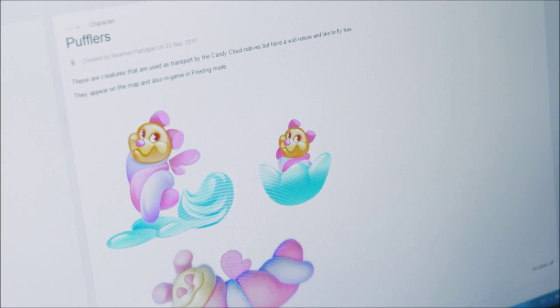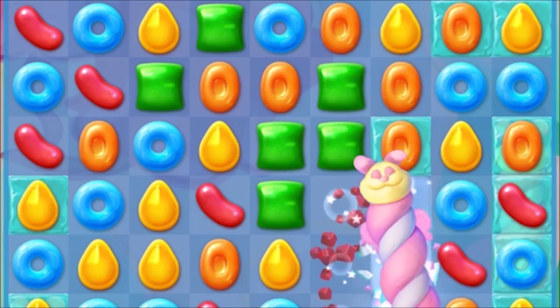When we created the Pufflers, the original concept was to build like a totem pole. We tried to move into something else and had the idea of having a caterpillar — a marshmallow caterpillar — that we call Pufflers.